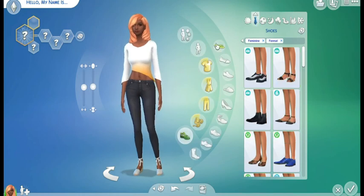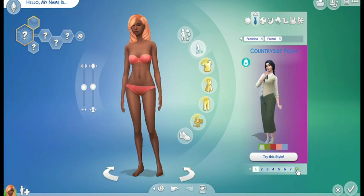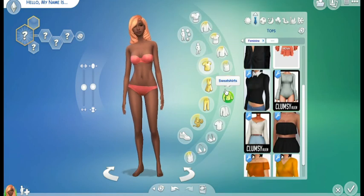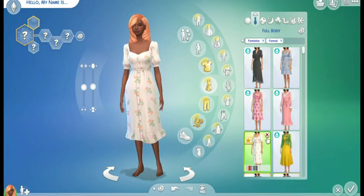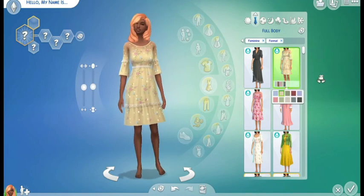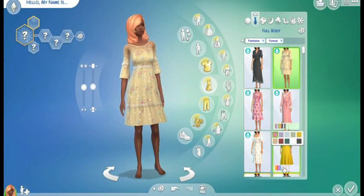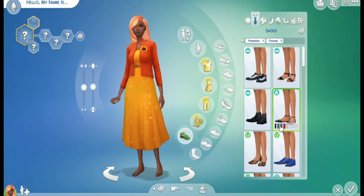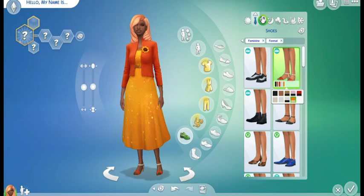We'll give her some new shoes — those are perfect. For a stylized look, we'll do the full body outfit. These are all new outfits from the Cottage Living pack, which is so cute. There's something in orange or yellow — sure, we'll put her in that. Why not? We'll pretend she's a mayor or something; I'm stretching for ideas here.